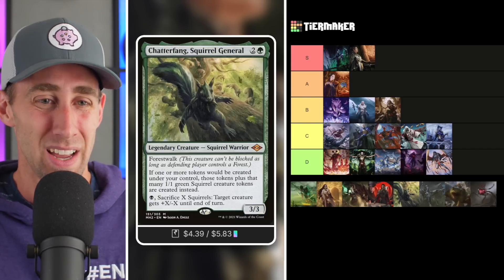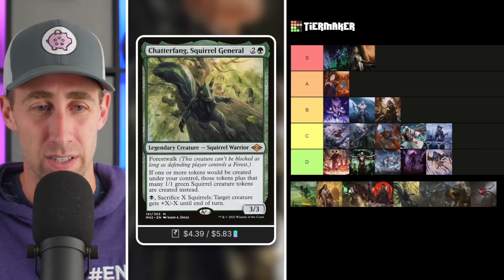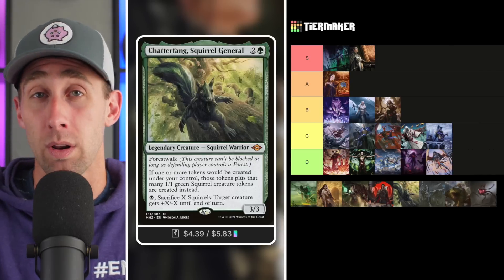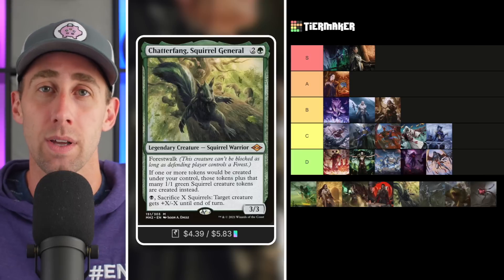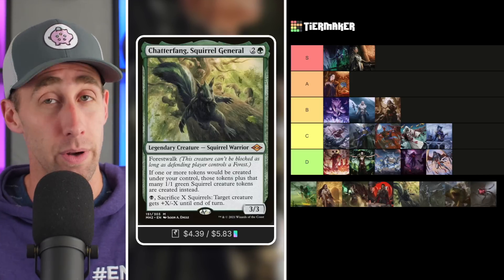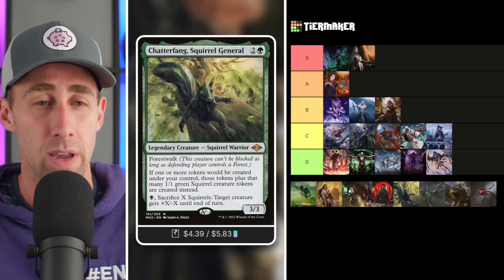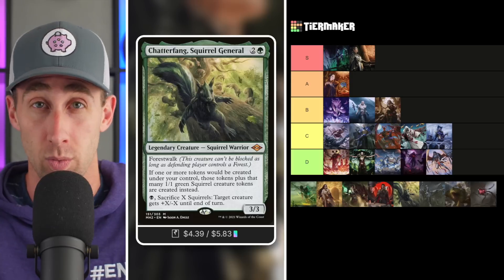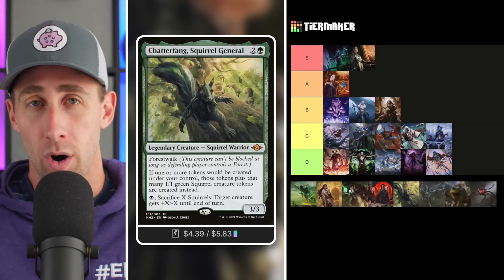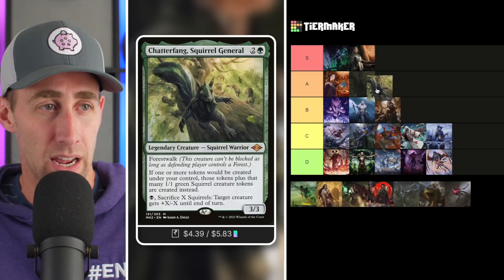Chatterfang, Squirrel General — a 3/3 Squirrel Warrior with Forestwalk that costs two and a green. If one or more tokens would be created under your control, those tokens plus that many additional 1/1 Squirrel tokens are created instead. By paying black and sacrificing X squirrels, a creature gets +X/+X until end of turn. Importantly, this does not specify creature tokens — it specifies any tokens. So if you're making clue tokens, treasure tokens, food tokens, or any other kind, you're also making more squirrels. You can use them as creature fodder to remove threats. You're in good colors. Chatterfang is a very good commander — just underneath S tier, so A tier.